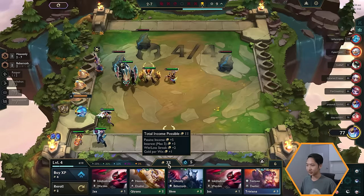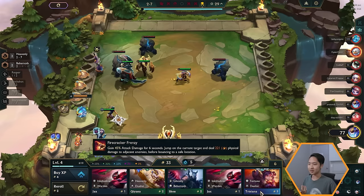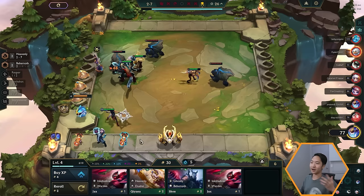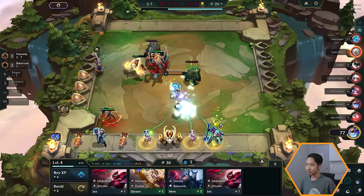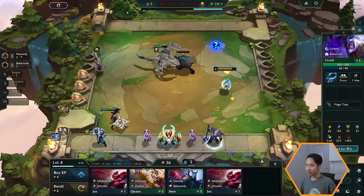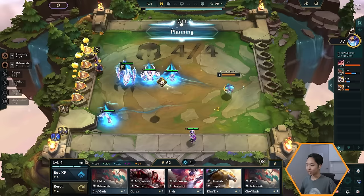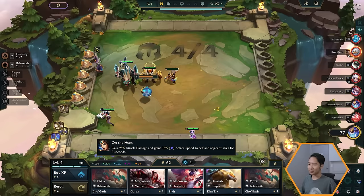So your total income each round includes passive income, interest income, win or loss streak bonuses, and a gold per win bonus. You also gain a bonus gold every round that you win. To maximize interest, you want to save up to 50 gold — for example, if you have 24 gold you get two bonus gold. If you're above 50 gold you don't get any additional benefit, so use any extra by spending it on leveling up or re-rolling. To sell a unit you can just click and drag or press the E hotkey.